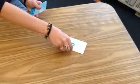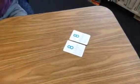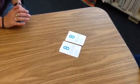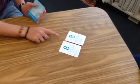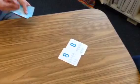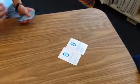Ready? Go. We both have 8. When you have the same number, those numbers are equal — so it's kind of like a tie because we say '8 is equal to 8.' When this happens, each player flips over one more card and compares the next numbers.